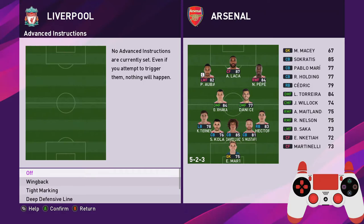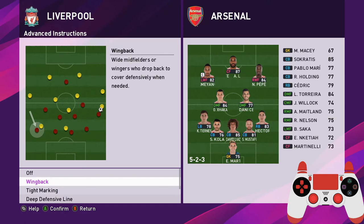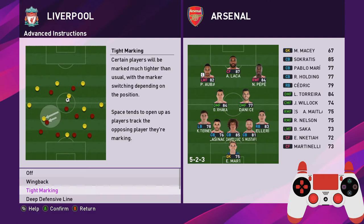Next we have Wing Back - your wide midfielders or wingers will drop back to cover defensively. I usually don't use this because I want to conserve my wingers' stamina for counter-attacks. Their stamina will drop a lot with this option. It is good if you want more numbers on the wing to prevent crossing, but that's not how I play - I usually want them pushing forward - so I don't turn this on.